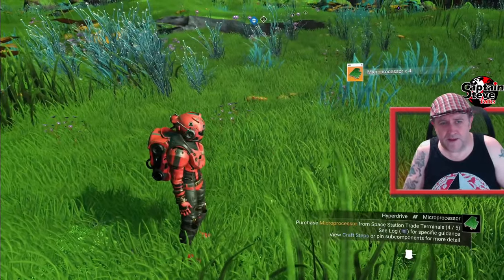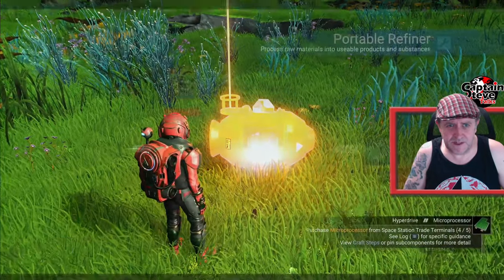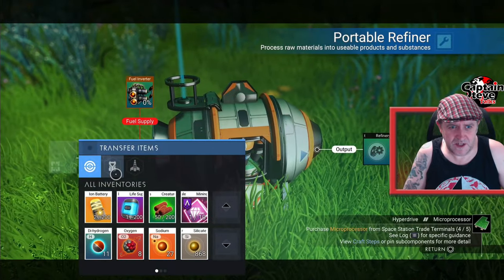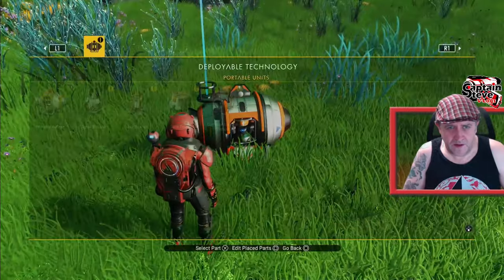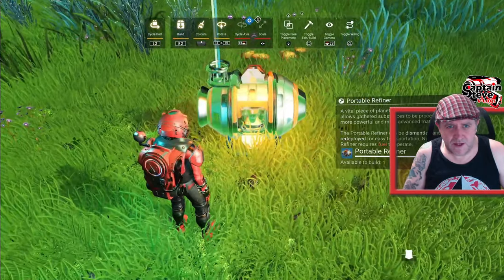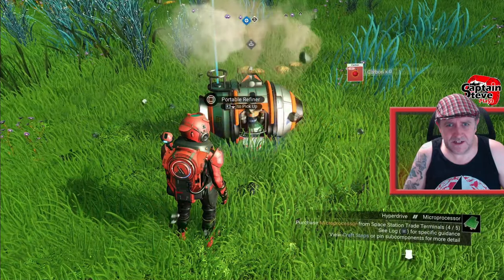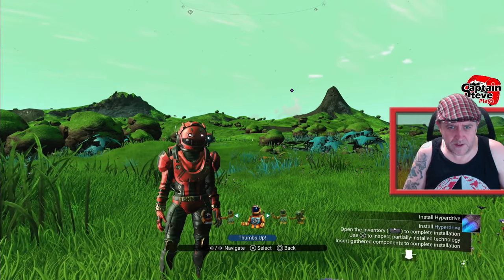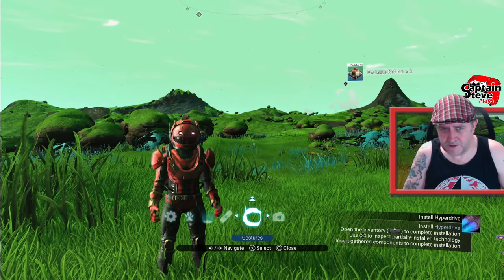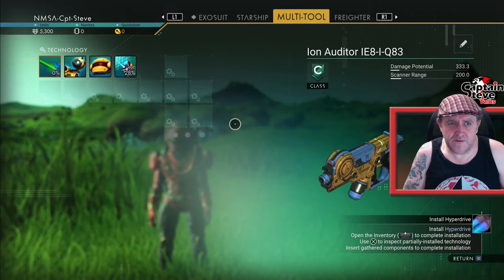So I've now got four or five — I just need to do that one more time. I'm going to have a little bit of an abundance, but it doesn't really matter — I can sell some if I need to or keep them for future. I've also done that with the cobalt as well, so I've got a fair bit more cobalt now. And we can get the hyperdrive installed.